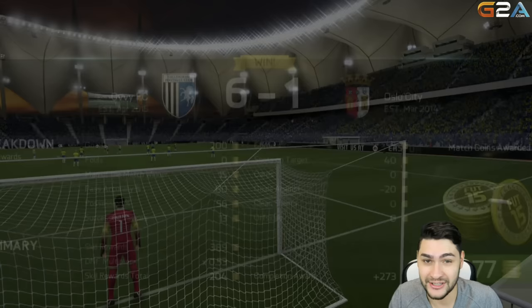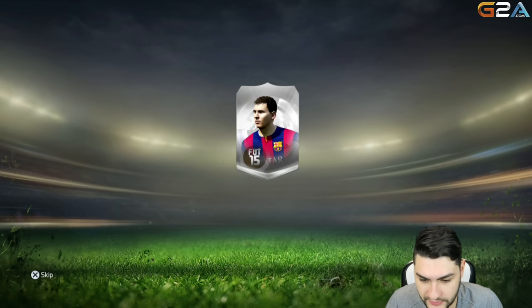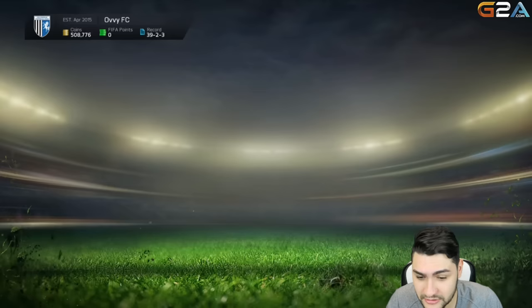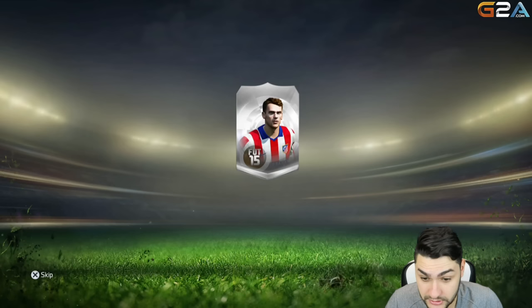Zardes made all the difference in the world when he entered the pitch — 1 or 2 assists and 3 goals. Incredible player. Let's jump into our bonus packs. Hopefully they're better than the ones before because those were horrible. Duarte CM — 75 pace, 74 physical. He could be a good player to use towards the end of the game. Next one looks horrible — this is a discard pack for sure.